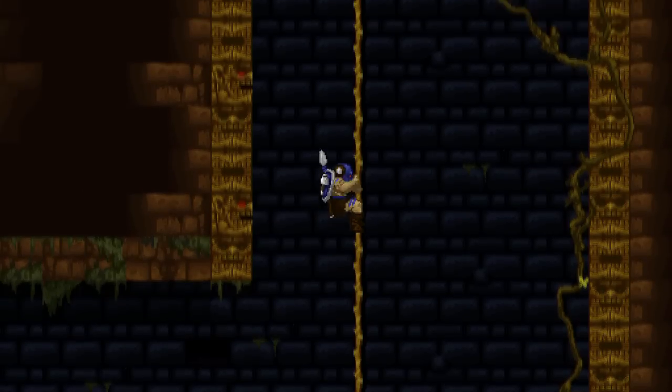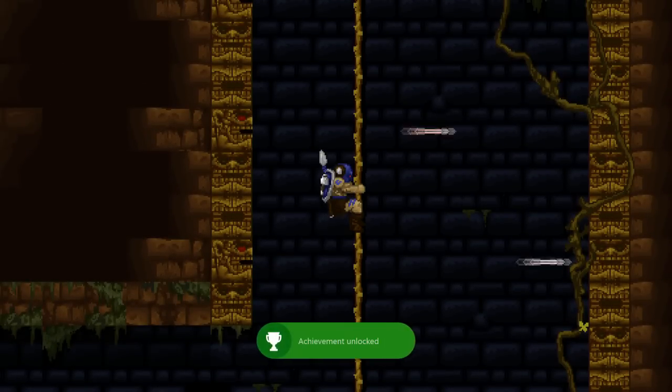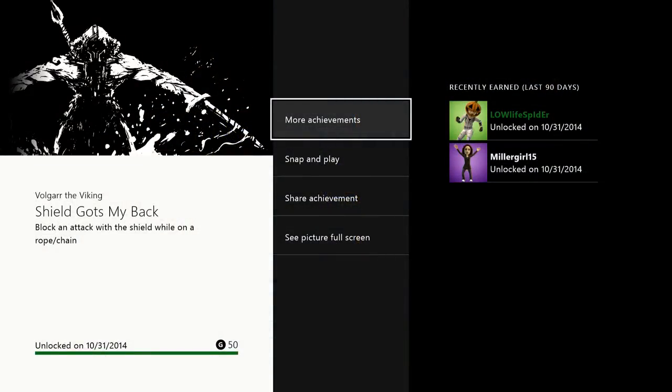These next two achievements are related to a shield. This one — 'Shield's Got My Back' — you have to have your back turned to the arrow while you're climbing the rope. It'll go 'doink,' hit your back, protect you, and you'll get 50 gamerscore. Easiest one I've ever gotten — very easy achievement. That was in the second part of the first world, not very far in.